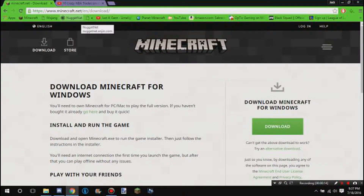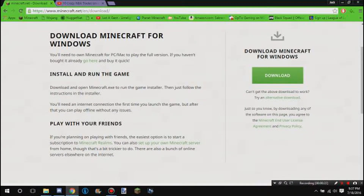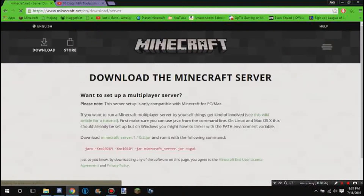You want to go to minecraft.net, click Download, then go down where it says 'Play with your friends' and hit 'Set up your own Minecraft server.' Then click 'Download Minecraft server right here' — it should come to this screen. I'm not going to download it because it does mess up my computer a little bit.